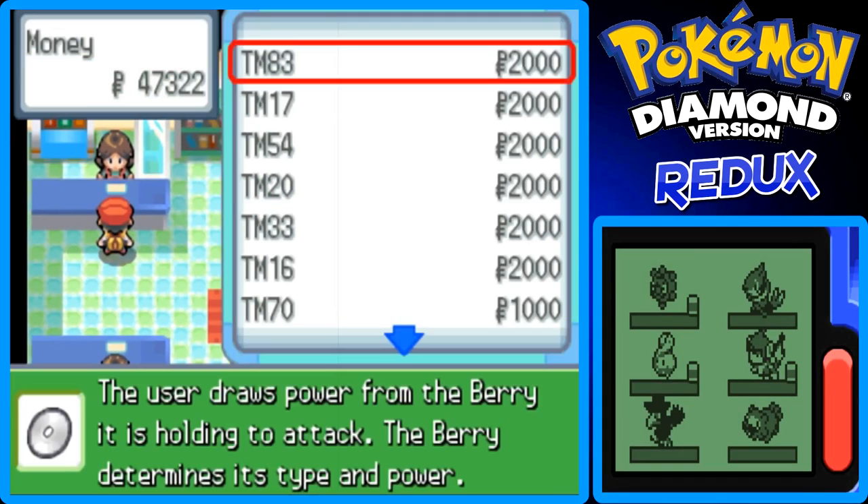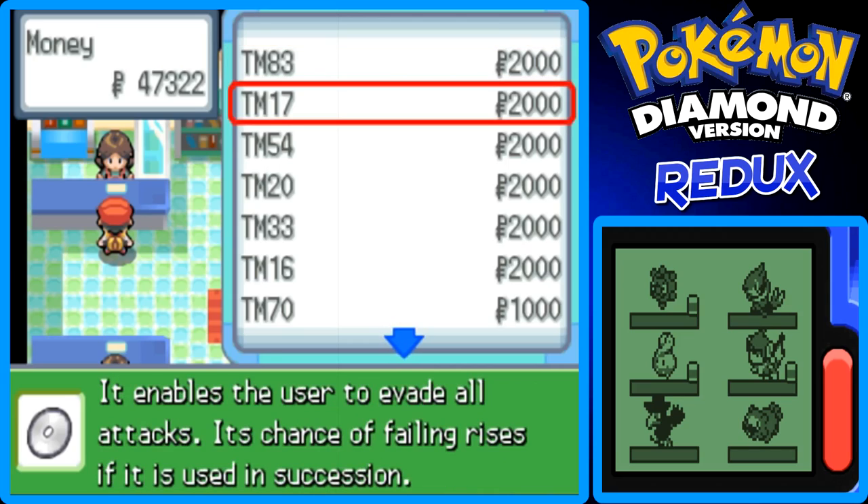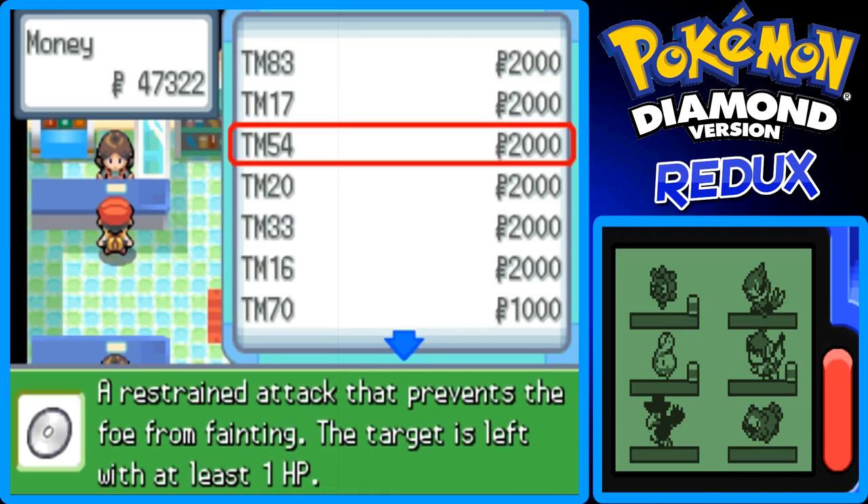You got other TMs here. This one draws power from the fury when holding an attack. This one enables it to evade all attacks, and failure rises if used in succession. And this one — prevents a Pokemon from fainting. Oh, this is False Swipe — keeps the target at 1 HP.